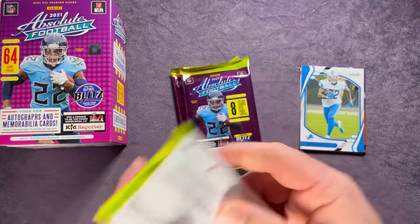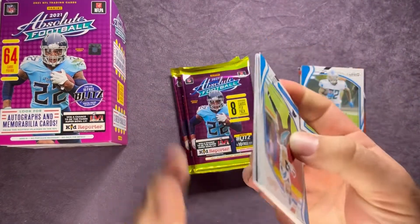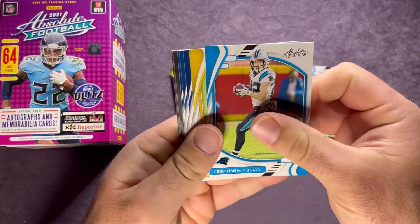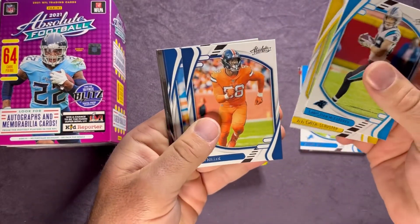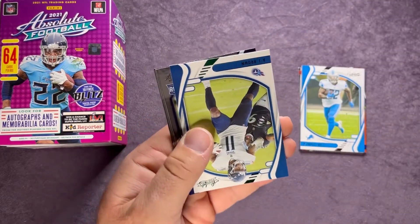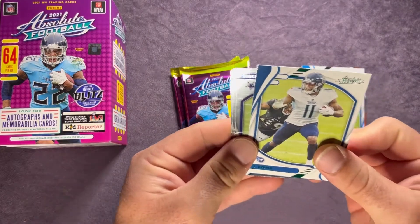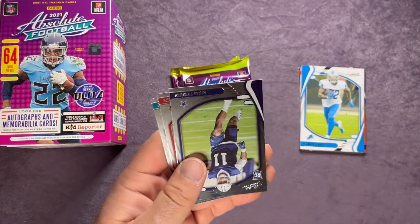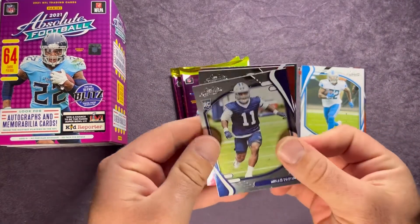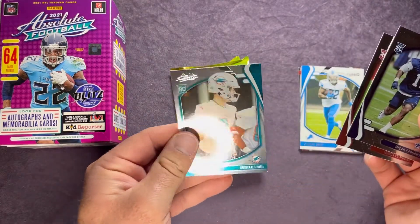All right, next pack. Christian McCaffrey, JuJu Smith-Schuster, Von Miller, Michael Pittman Jr. We have a green parallel — I think that's the first green I've noticed — AJ Brown, Micah Parsons, Rondell Moore, and Hunter Long.